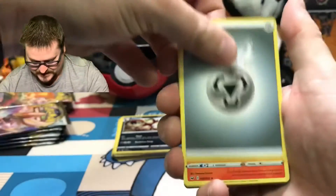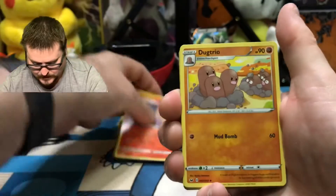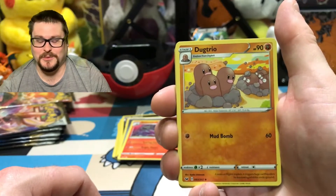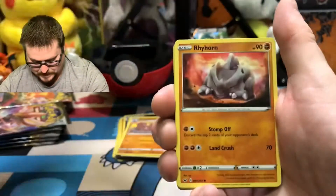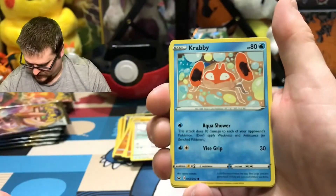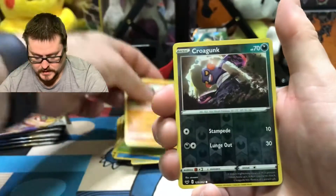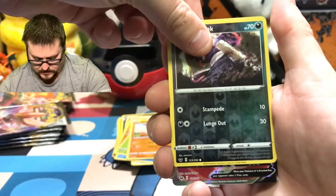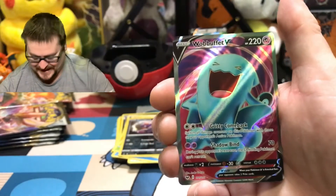There is a Steel Energy. Salazzle — it's a pretty cool looking card. There's Dugtrio. My son's favorite Pokémon is Diglett, and there's the evolved form. Pokémon Center Lady. A Rhyhorn. A Rookidee. A Krabby. Grookey. Mudbray. The Reverse is a Croagunk. And the Rare is a Wobuffet V — another Ultra Rare, guys! Sweet.